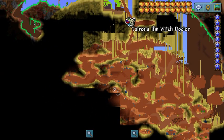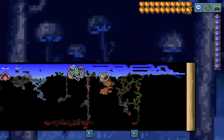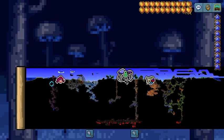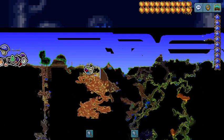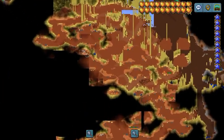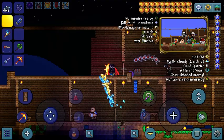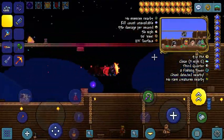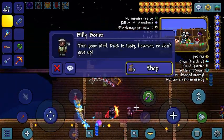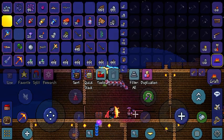For some reason my Witch Doctor is just chilling there. So yeah, he spawns in the desert, and you have to head in and find him — like, he might be there, but he's not. You're going to have to find him and give him a house. And he gives you all the golfing items.